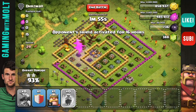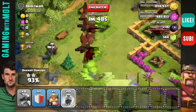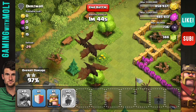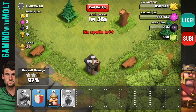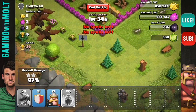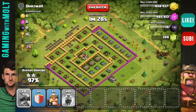We are crushing it, guys. That little air defense is trying to do work, but it is not doing anything to me. Did we lose any? We might have lost one. Let me count — one, two, three, four over there, five, six, seven, eight, nine. Looks like we might have lost two. They're coming down here to this builder's hut. Come on, they're taking a long time. And there we have it, guys.